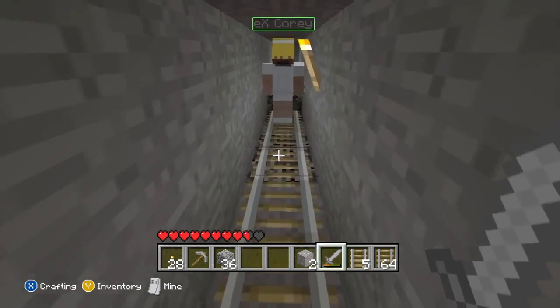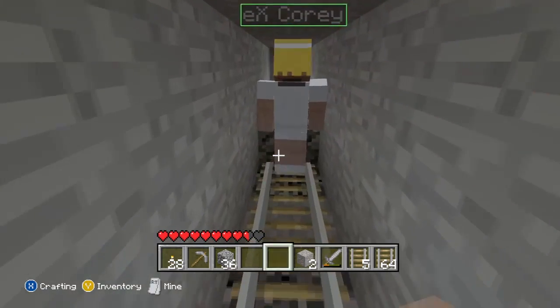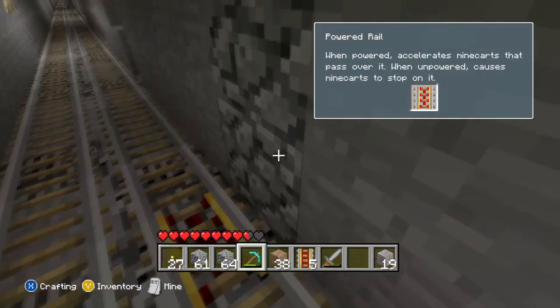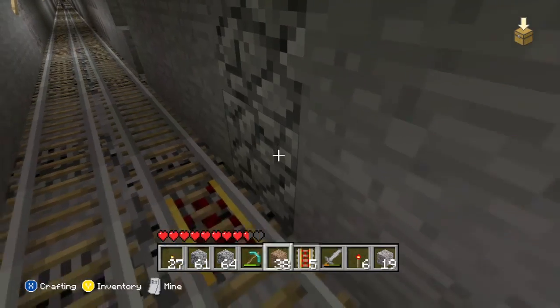We actually hit lava and that's when we decided to stop doing the underground section and head upstairs. But before we did, we added some powered rails down there just to be safe.